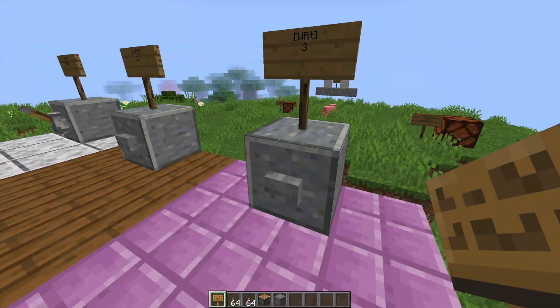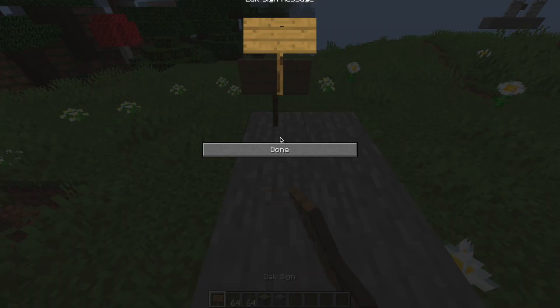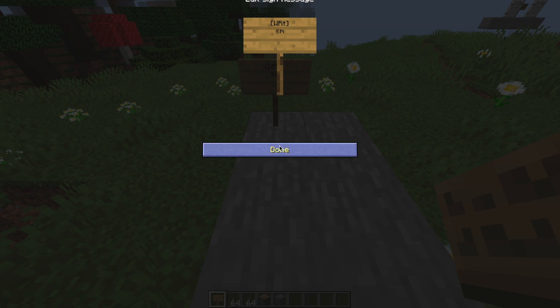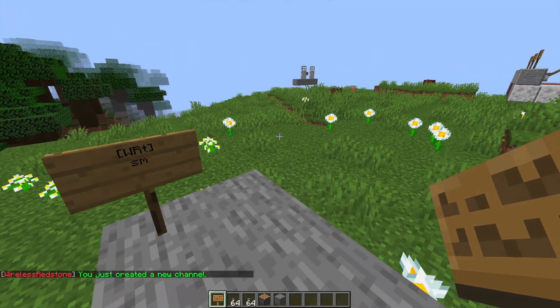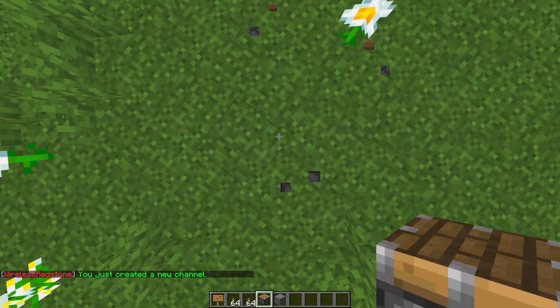Let's go over here and create a circuit of our own. To get started, put a sign down and write [WRT] — this is going to be the transmitter. On the second line, name your circuit, for example "SM". Once you've done that, it will say you've created a new channel, and you can put down something like a door or piston next to it.